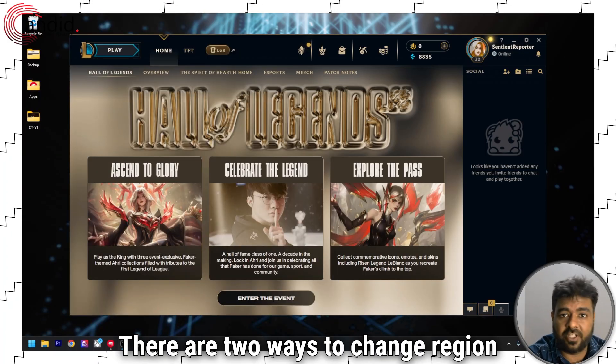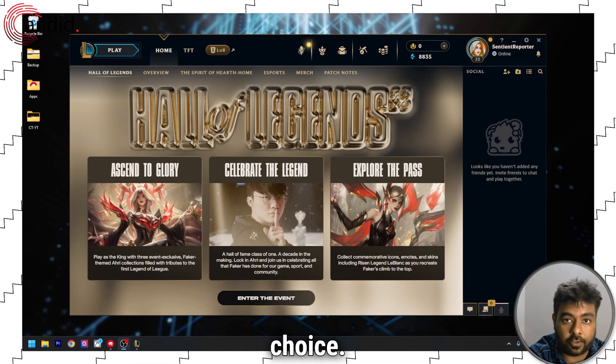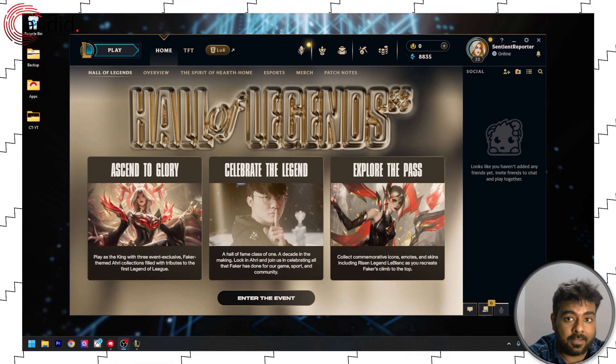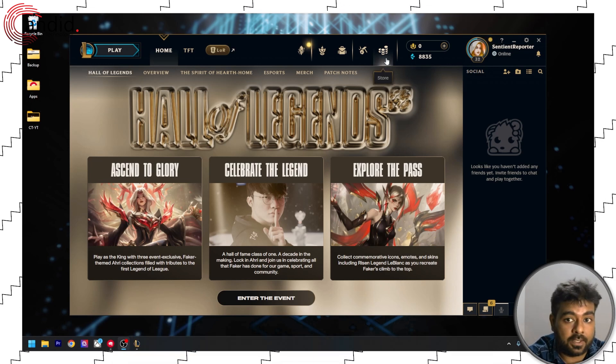There are two ways to change region in League of Legends. The first is by creating a new Riot account and then selecting the region of your choice. However, if you want to switch your current region in your current account, then you'll have to purchase 2600 RPs.